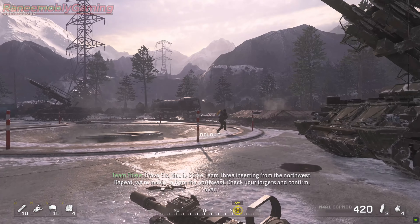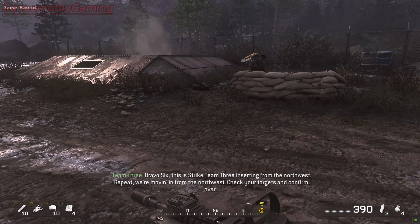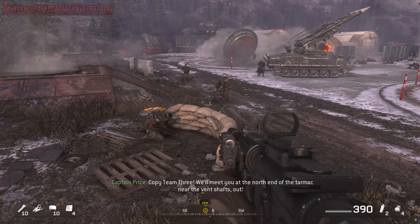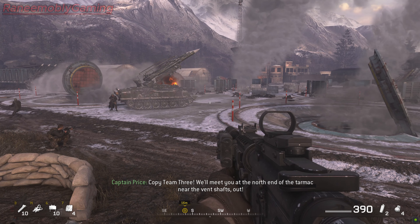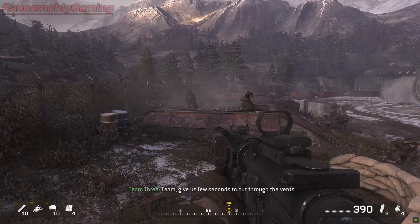Bravo 6, this is Strike Team 3 inserting from the northwest. Repeat, we're moving in from the northwest. Check your targets and confirm. Over. Copy, Team 3. We'll meet you at the north end of the tarmac — they have vent shafts. Out! Team, it'll take a few seconds to cut through the vents. Got it — standby.